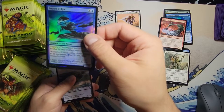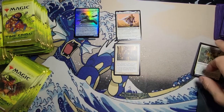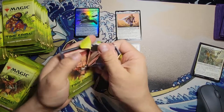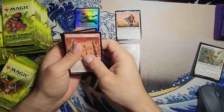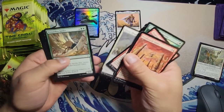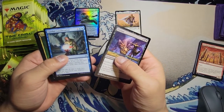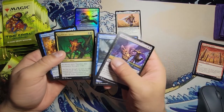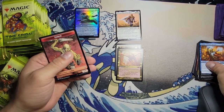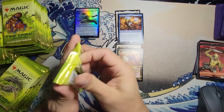I'm gonna set these aside. I'll keep the rares and time-shifted cards. Alright, Enslave is our first uncommon from pack two. Careful Consideration — instant, not bad — Dark Heart Sliver, Vanisher, that's okay, and a time-shifted Cloud Shredder Sliver. That's not too bad at all. Alright, that's just the second pack so let's fly through these.